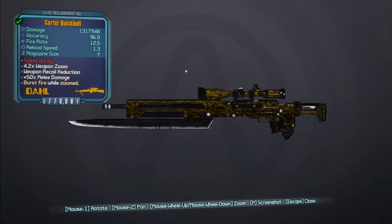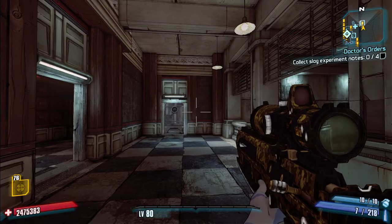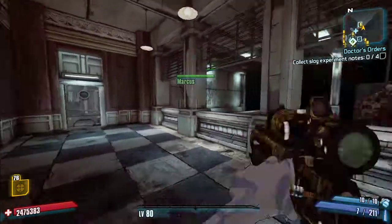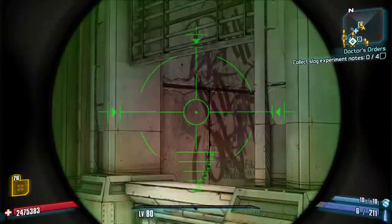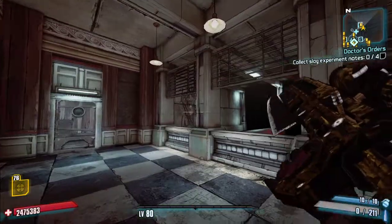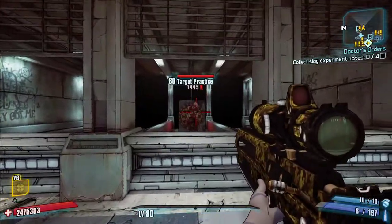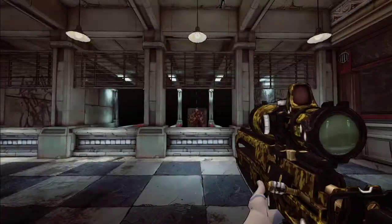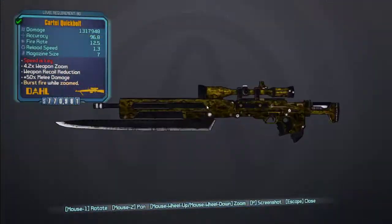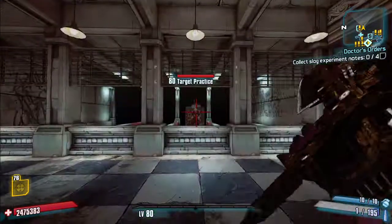First we've got the Quick Bolt. You see increased damage, increased fire rate, increased reload speed, and decreased mag size. When you hit fire, it's got a Jakobs-level semi-auto fire rate, and when you ADS, the burst shoots out a three-round burst very fast. You see just sniper rifle critical damage, but it's got almost no recoil, especially when you've got Dahl parts on it because Dahl parts reduce the recoil quite a bit.